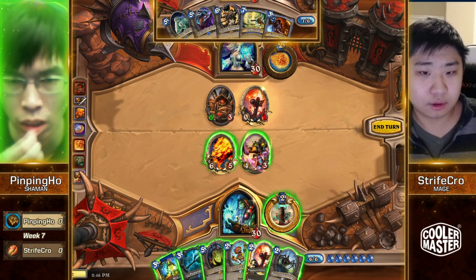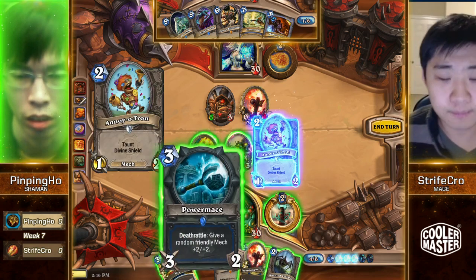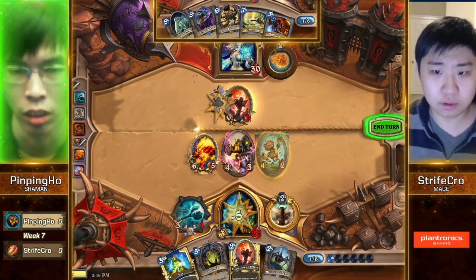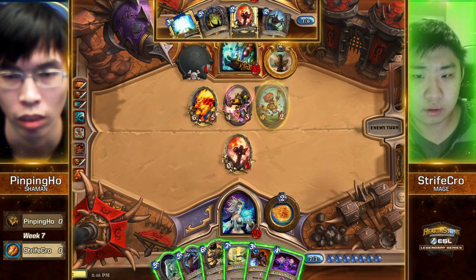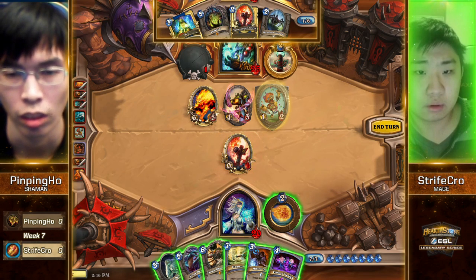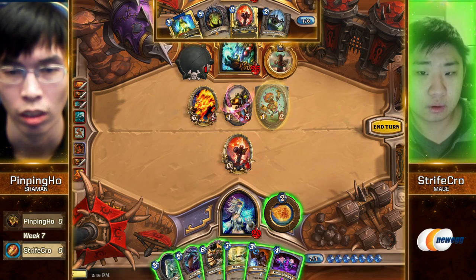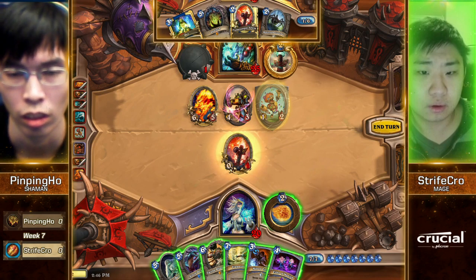Strifecrow can just go ahead and trade with the 4-3, keeping Fire Elemental at 5 health — very important, at least for one more turn. Once Strifecrow has access to 9 mana, he can Flamestrike and ping the Fire Elemental. But he is taking a significant amount of damage. Power Mace gets the clean kill and Flamestrike here is not too effective at all. Strifecrow definitely getting punished for that Antique Healbot play — that one seemed too out of the box and creative.